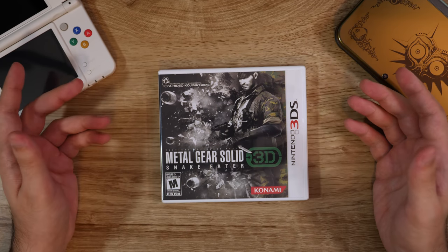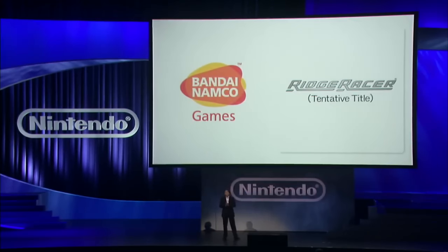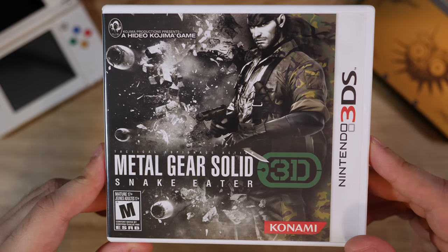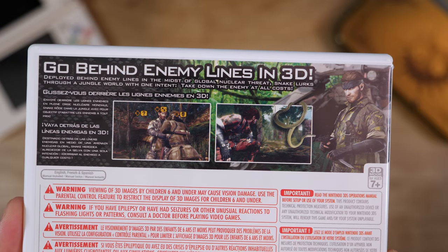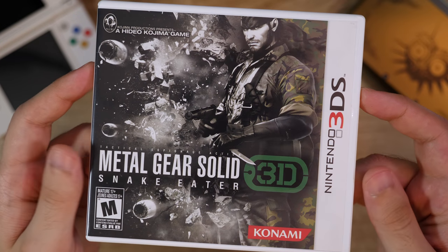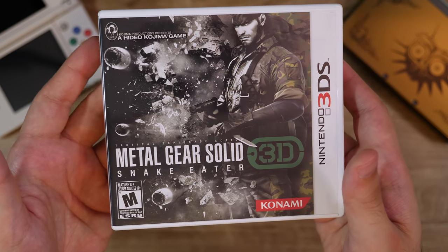Metal Gear Solid 3D Snake Eater — kind of a crazy one, because I remember Nintendo during one of their E3s showing off a bunch of developers coming to the 3DS, and Kojima or Metal Gear was one of the games shown. Everyone was like, whoa, a new Metal Gear game? And then this is the game we got — a port of Metal Gear Solid 3. From what I've heard, it's actually a pretty good port, though the frame rate kind of dips a bit in this version. I really need to get into Metal Gear at some point — I've heard there's a lot of dumb fun and stupid stories in these games. This is a cool copy to have — I think it's cool to have a handheld version of this.